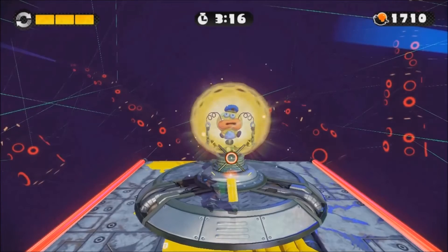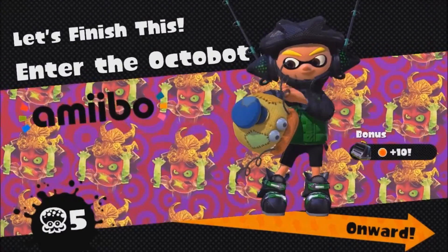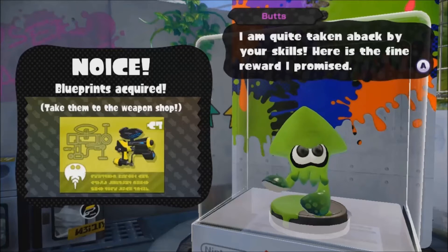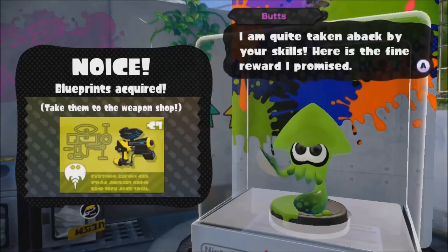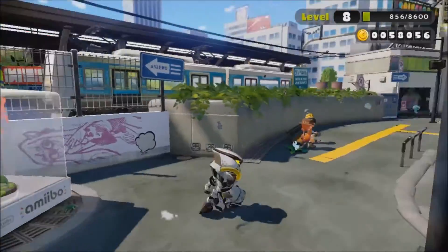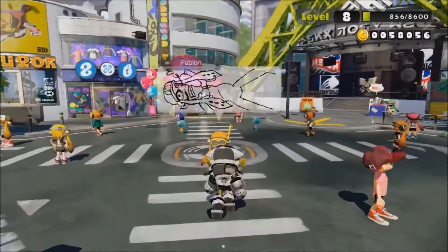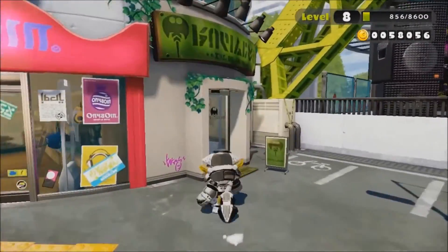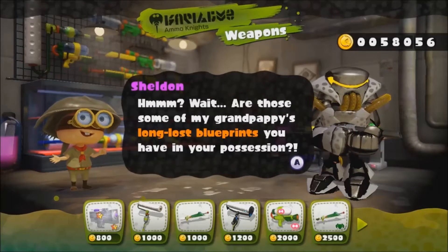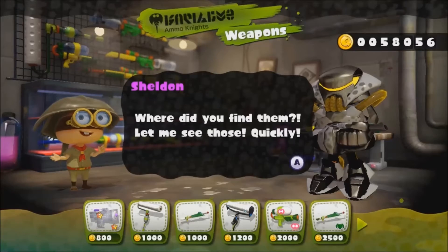I still gotta get that plane thing or whatever that guy is. We should just wait here until the timer's up — nah, ha! Alright, there you go. I get to — I don't need those anymore, that's only for the main story. There you go, blueprints — blueprints! Jeez, my English is always terrible. So I got blueprints for that gun. Let's go get that right after this and see what it is. Let's go to the shop.